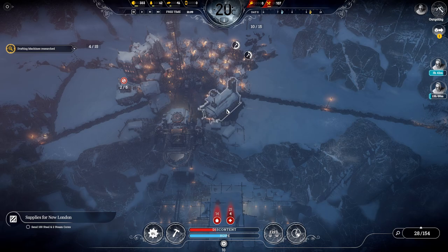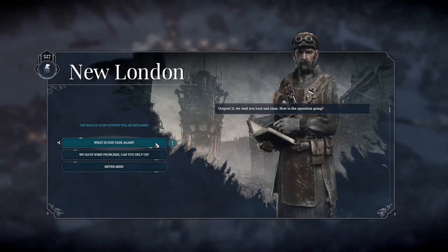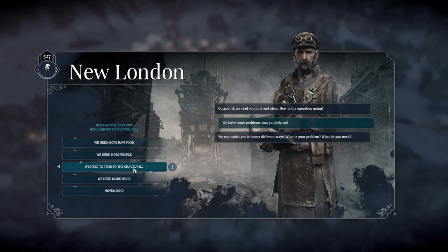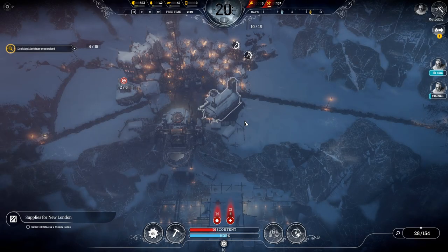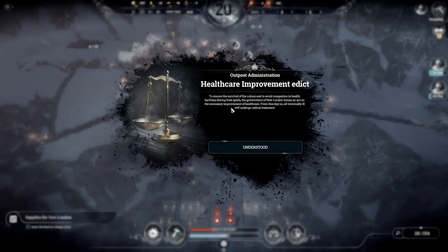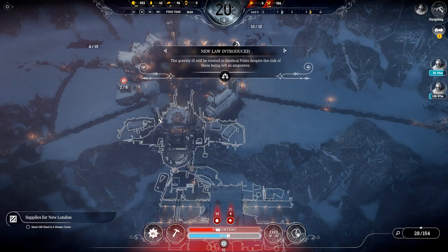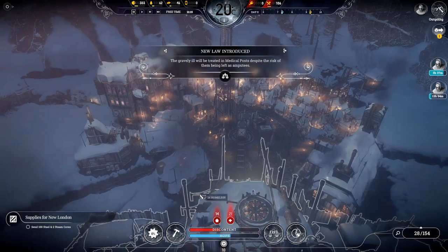We've still got four gravely ill. Now this is where the communication comes in — I'm going to see if we can actually pass the law. We need to tend to gravely ill, so they're going to hopefully pass radical critical treatment. Radical treatment means the gravely ill can now be treated in the normal work post, which is fantastic.